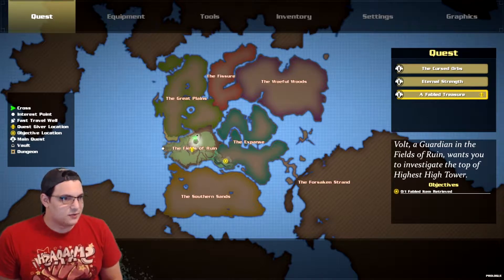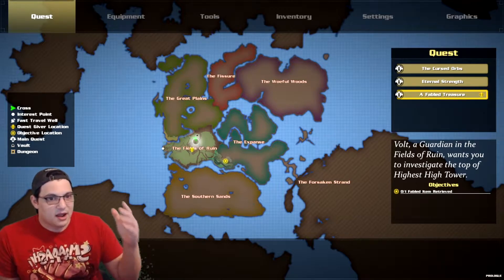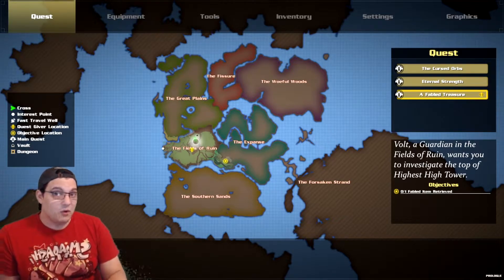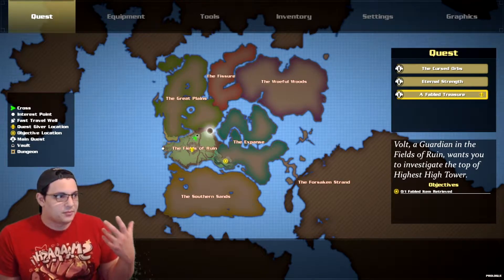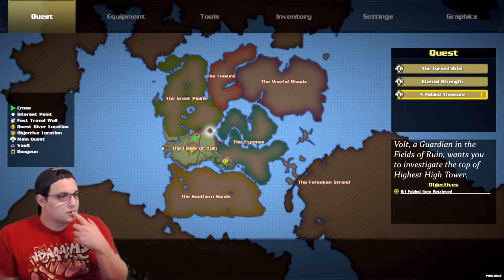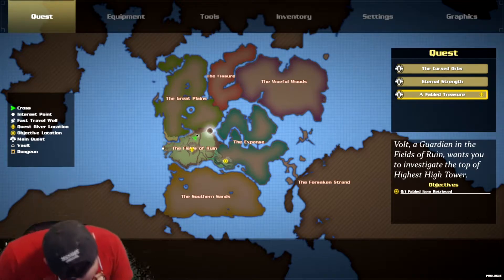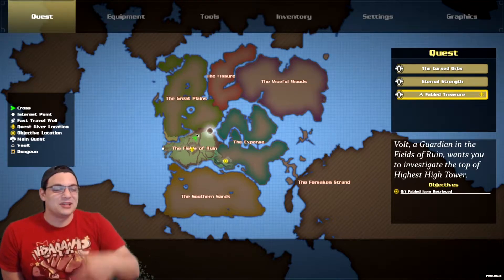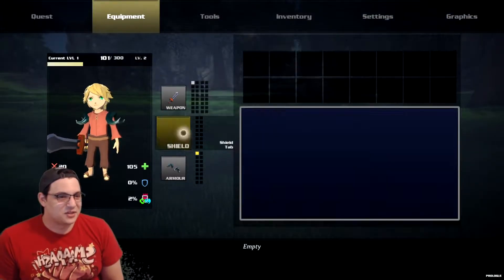So the game runs like this. As far as I know, the story of the game is your character, the main character here, has a wife — or there's a princess that's asleep — and you have to go to the other kingdoms and find and collect the Fable Treasure. That's it. We need the Fable Treasure to wake up the sleeping lady in order to complete the game. That's how this works.